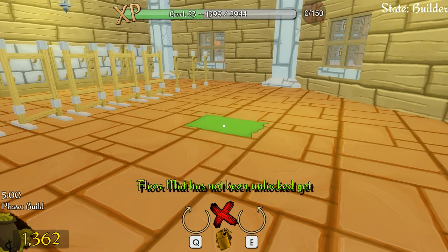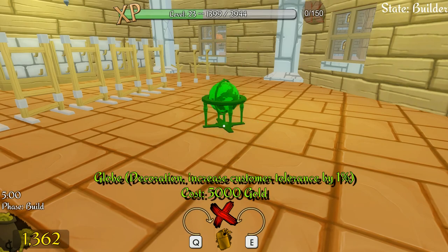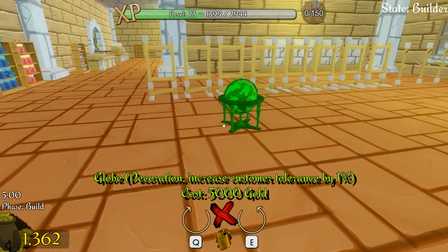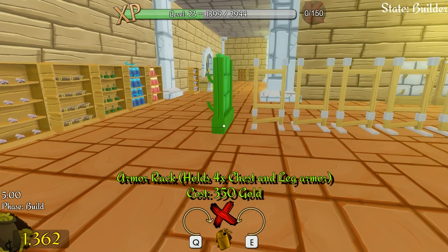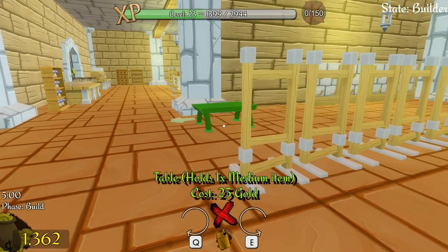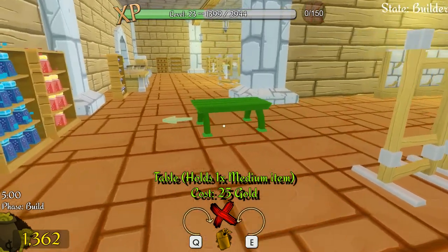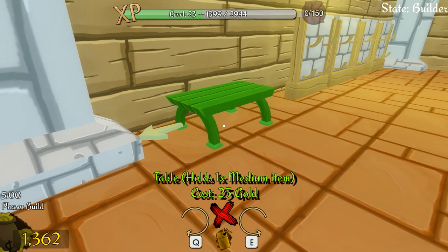There's a globe decoration that increases customer tolerance by 1% for 5,000 gold — a bit expensive. I want another table — we'll put one in here.